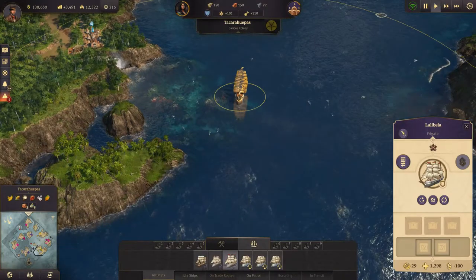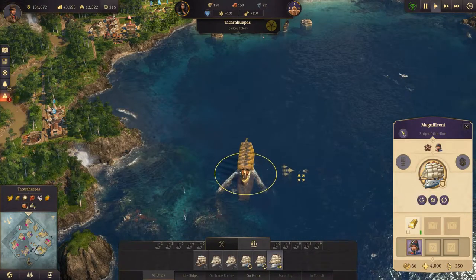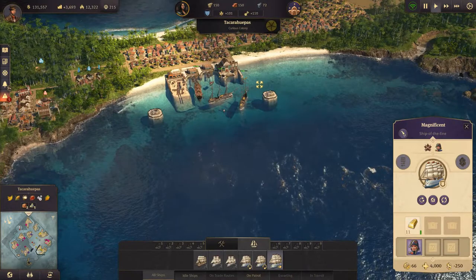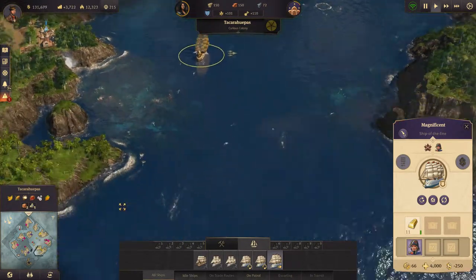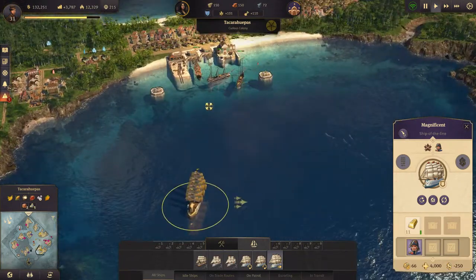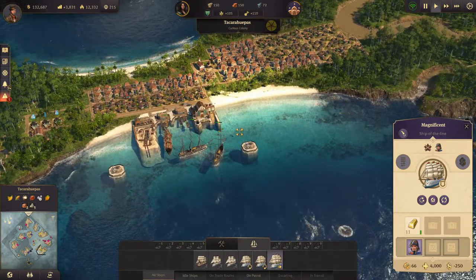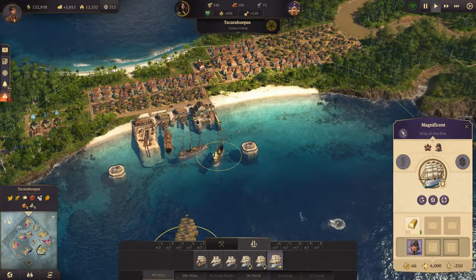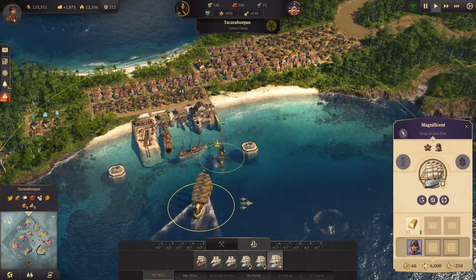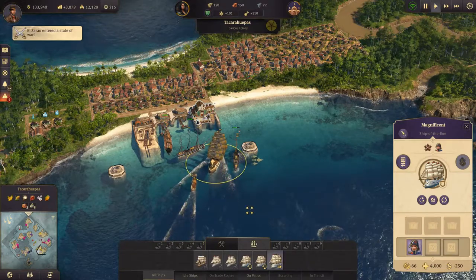You're not patrolling - cancel that patrol order. Come in, drop off the gold and then go out on patrol. And it will patrol here, this stretch of water in front of our harbor. That should keep the pirates at bay. I don't think the pirates have ships of the line, so a ship of the line should be a pretty good deterrent. A competitor's island is under siege - drop off yes, thank you.